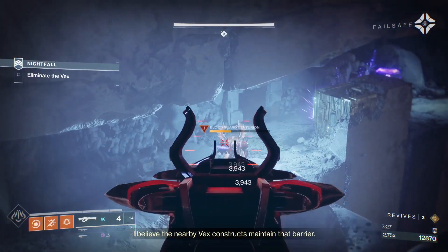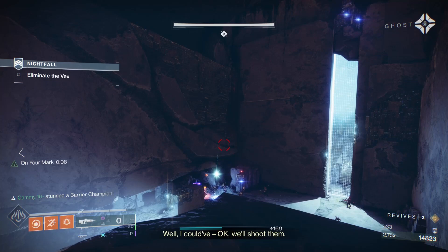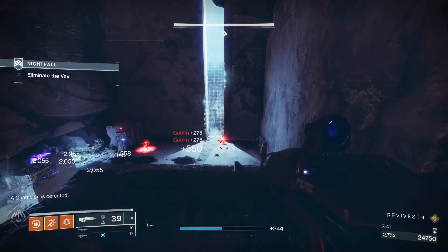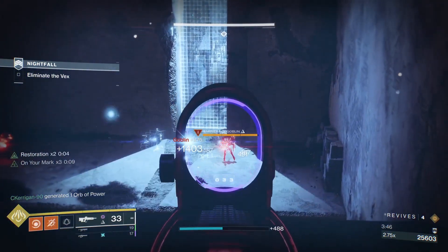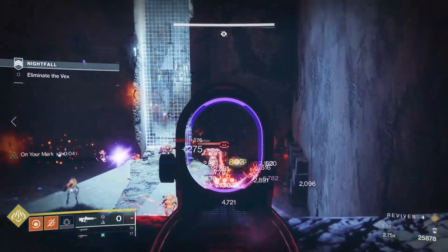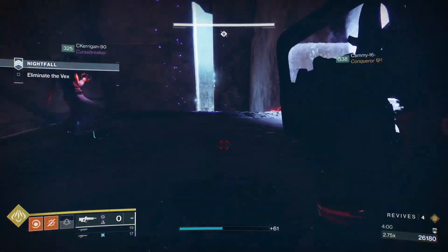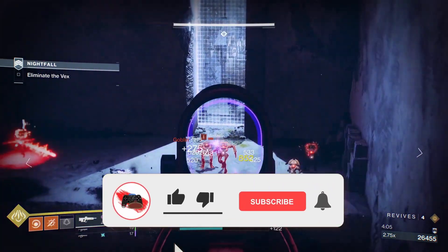There's a solar shielded centurion in here. Since we're not running solar, we're going to take out his shield with the Arbalest and then burn him down with Storm Chasers. Use the Witherhorde to help clear out as many ads as possible. There are a lot of void shields within this strike — have someone take the aggro of the snipers and work on those void shields on the right. There's also an unstoppable champion in this area, so team fire and focus them as they come up.